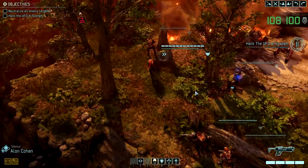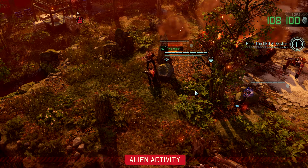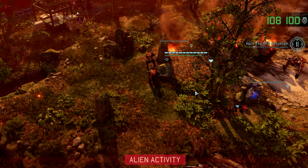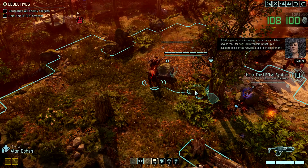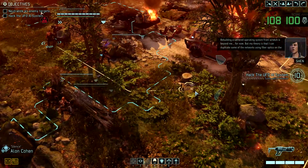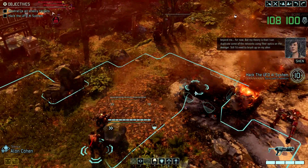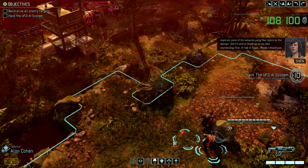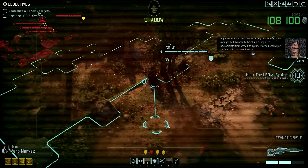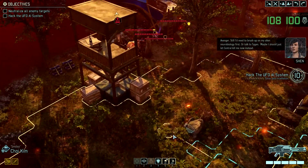Rolling! Let's get you there and Overwatch. Do they move? About to get burned to a grid! Rebuilding a Bat-Grad operating system from scratch is beyond me – for now. But my theory is that I can duplicate some of these enemies' networks using fiber optics on the Avenger. Still, I need to brush up on my alien neurobiology first. Or talk to Tygen. Maybe I should just let Central kill me now instead.